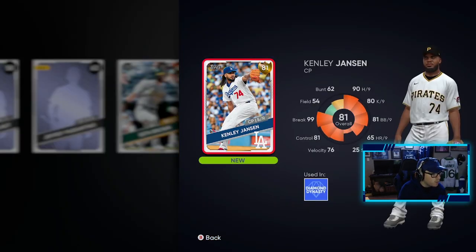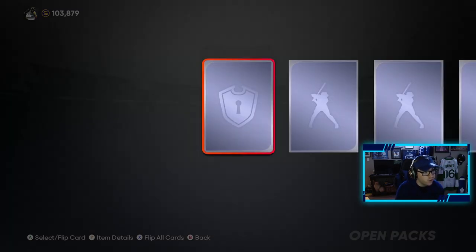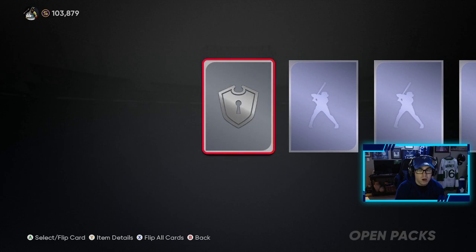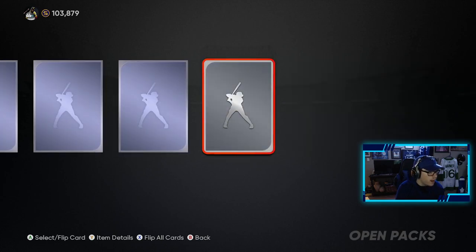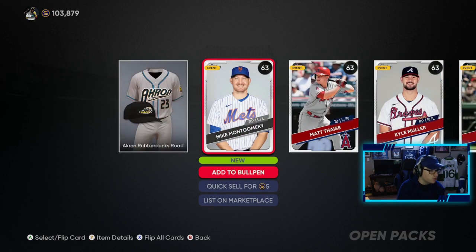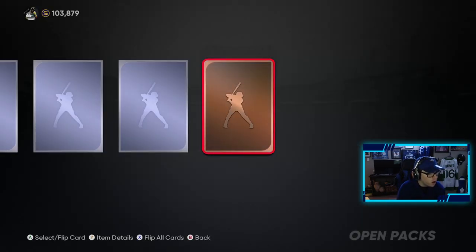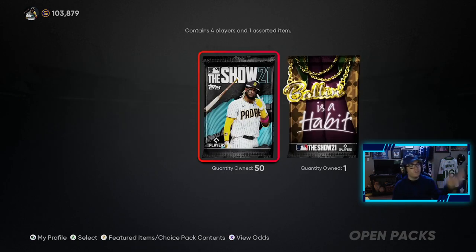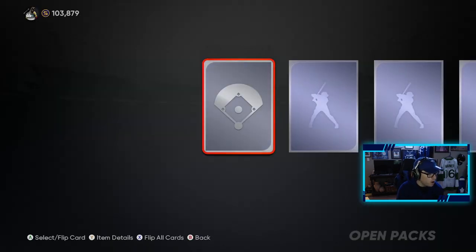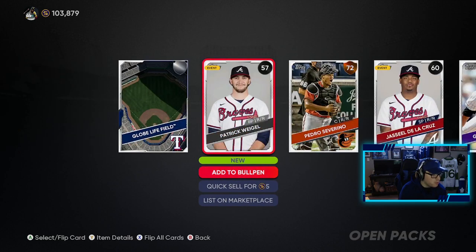We get our first gold player — going one by one to build the anticipation. Here we go: Kenley Jansen! Not too bad — a good closing pitcher we can use early on. 52 packs to go, pulled our first gold in the eighth pack. Back to the silvers — we got Yadier Molina! Couldn't say his first name for some reason. 51 more packs to go, then a bronze. Still no Blue Jays, and we've got 50 left.